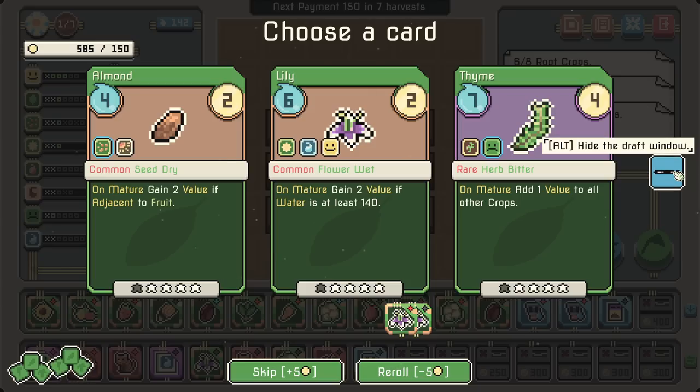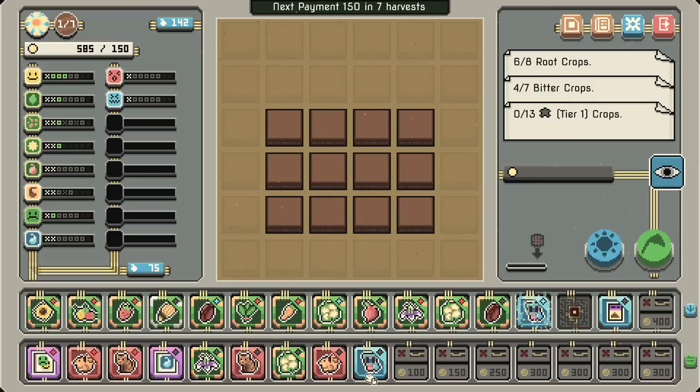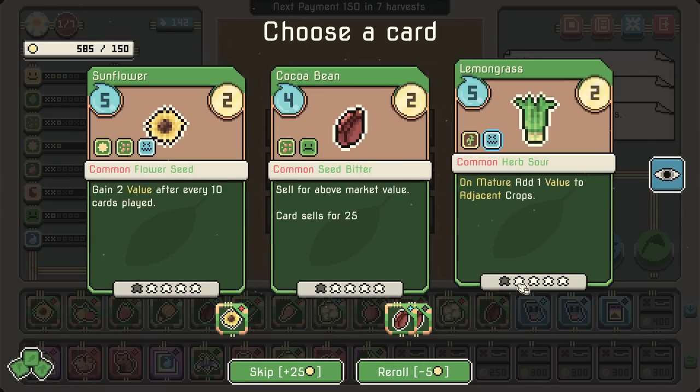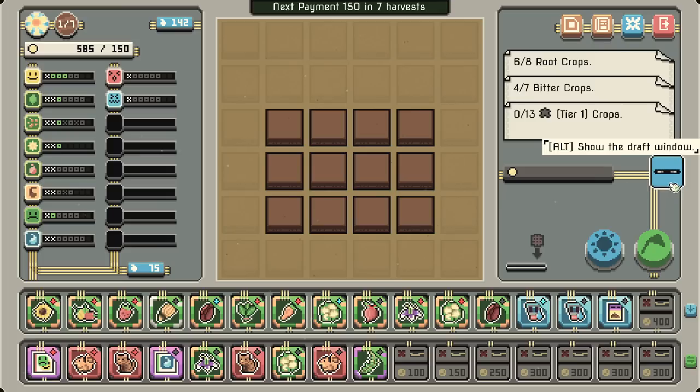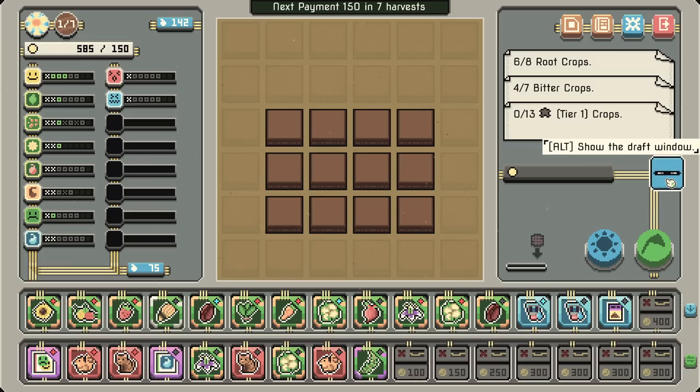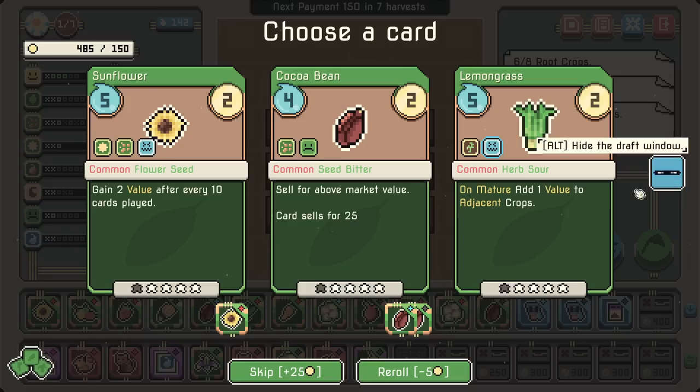It's a rare: on mature, add one value to all other crops — okay, well we have to take that. Sunflower. There's the cocoa bean finally — we'll take the extra space. That one's up to crazy levels. Says bitter — seven plus one. Water cost 78, water gain 85 — good. 12 common cards.